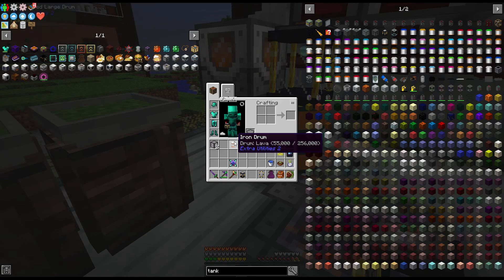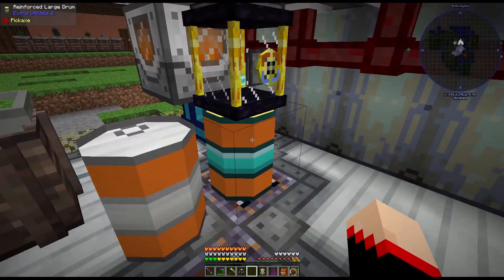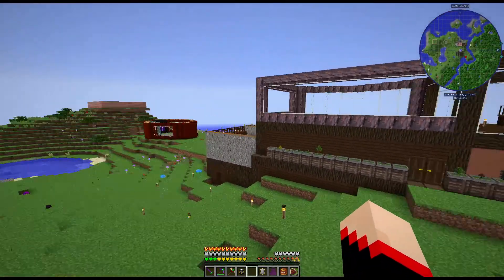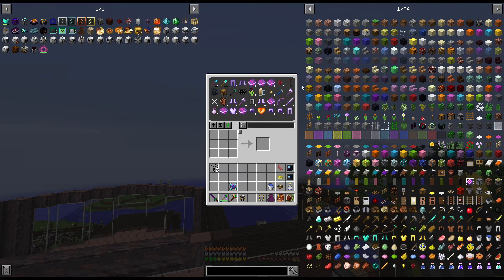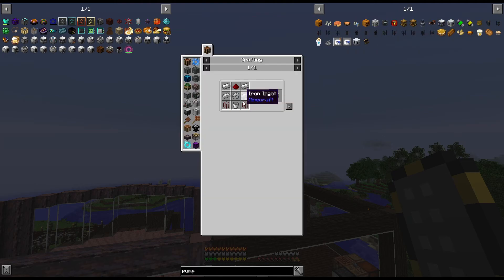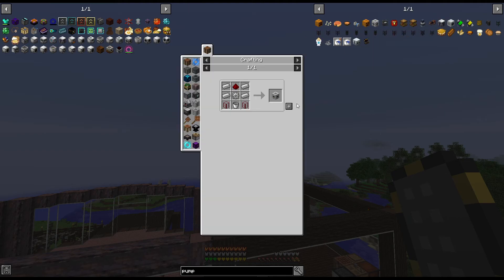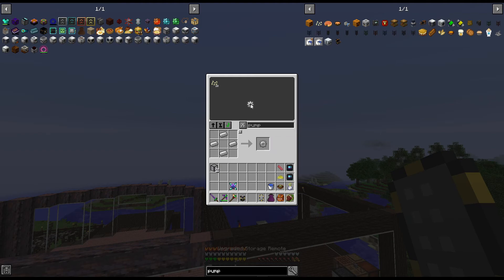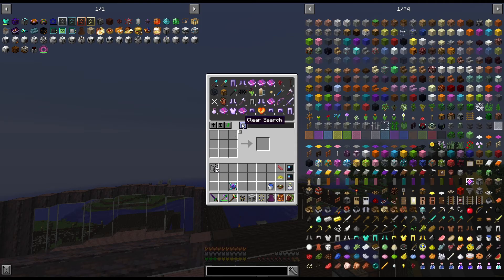We're not going to take this with us. We're going to empty it out in a little bit into that one and probably level that one up also. But before we go we need a pump. I figured we'd just do a BuildCraft one to start off with. We need two tanks and we're going to need to make an iron gear. We're still missing a bucket — there we go. Now we got a BuildCraft pump.